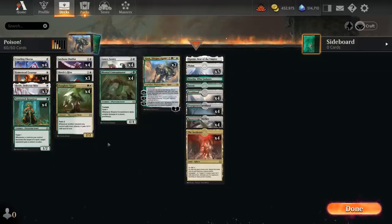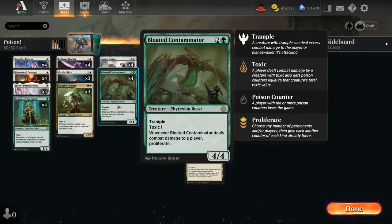Homestead Courage also synergizes nicely with Bloated Contaminator — a 3-mana 4/4 with Trample and Toxic 1. Whenever the Contaminator deals combat damage to a player, we get to proliferate, meaning we can choose any counters on the battlefield and add an additional counter. That works with poison counters, the new oil counters from the set, and also poison counters on the opponent, making the Contaminator another all-star in this deck.